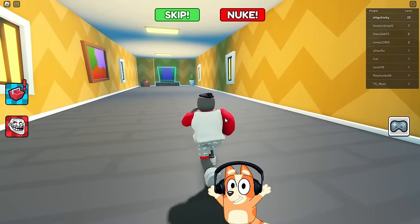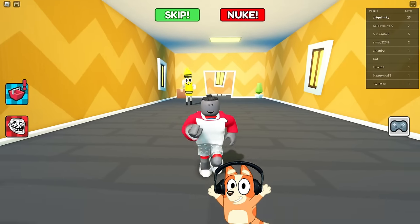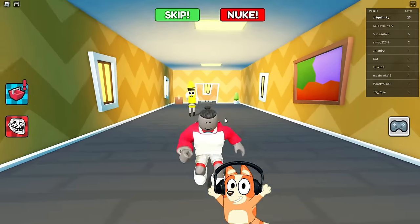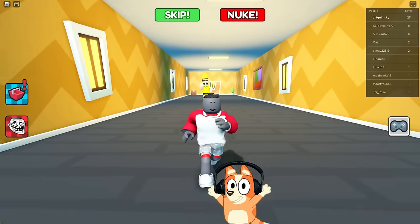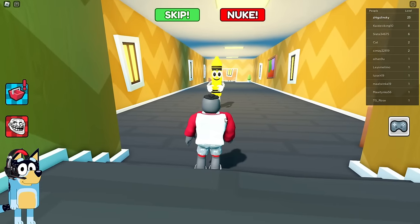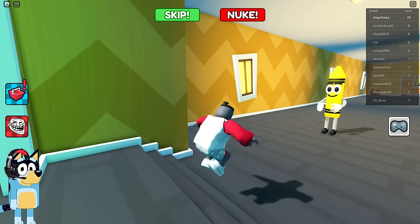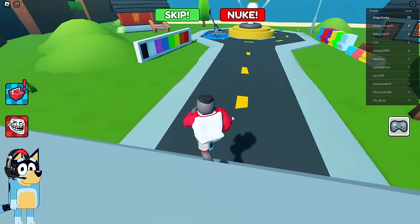I see a long corridor ahead — I think this means a new wax pencil is coming. The yellow wax crayon is chasing right after us, but he is very slow and won't be able to catch up with us. We managed to escape from him. Bye-bye, yellow wax pencil. Now we escape into this portal — where will we end up? Is this the end of the game? Did we really finish it that quickly?